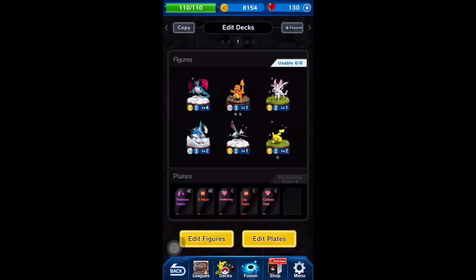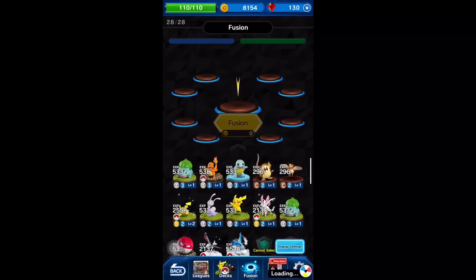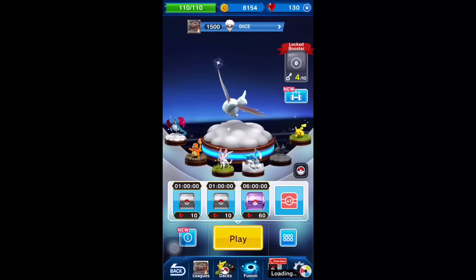In order to level up your Pokemon and give them higher segments of hit ratio, you move over to the fusion tab. This is where you can combine a lot of your Pokemon as well as some of the ingots in order to level them up and get them higher.